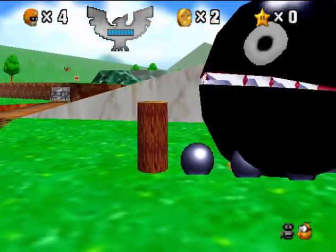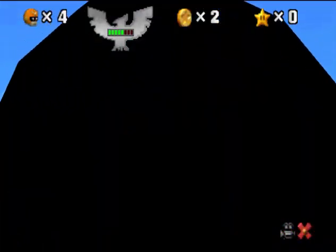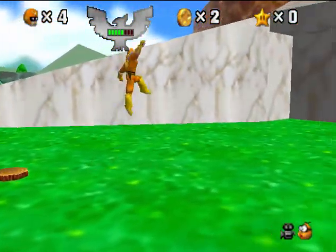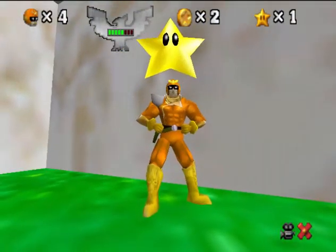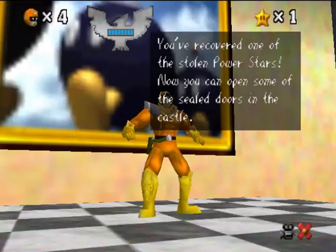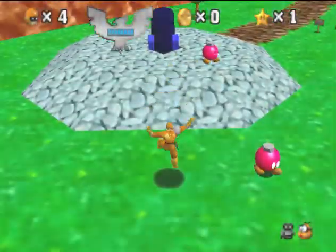If you can't already tell, he doesn't have the best shadow, but I still got it. As always, I always go to get this star first because it's one of the easiest stars — in my opinion — because all you have to do is release the chain chomp. But now I can go fully downstairs if I wanted to as well.